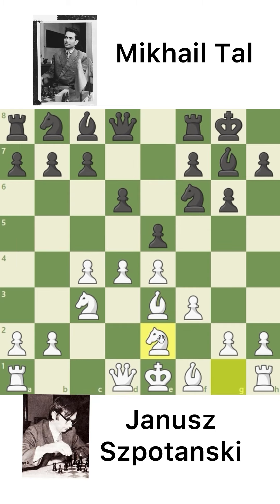Knight to E2, protecting the D4 pawn twice. And C6, protecting the D6 square so Black will not be able to play there. Queen to B3, defending this square.